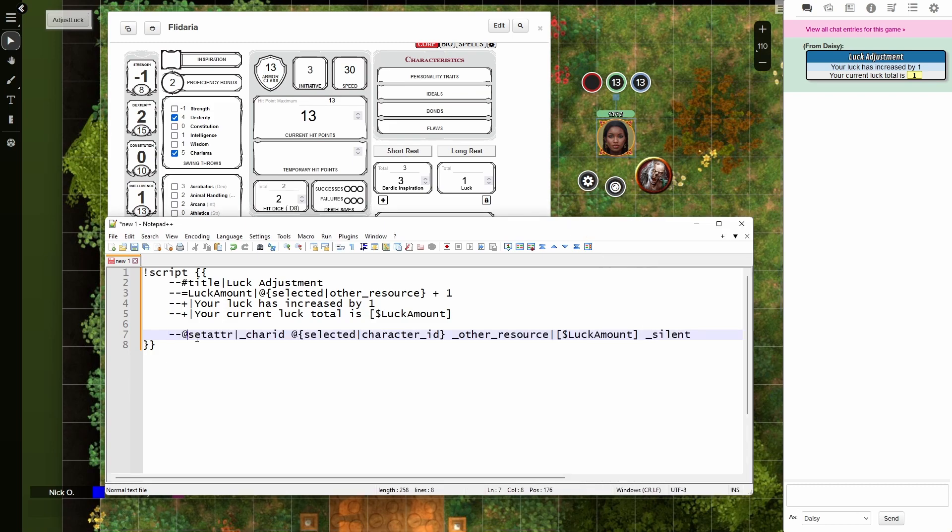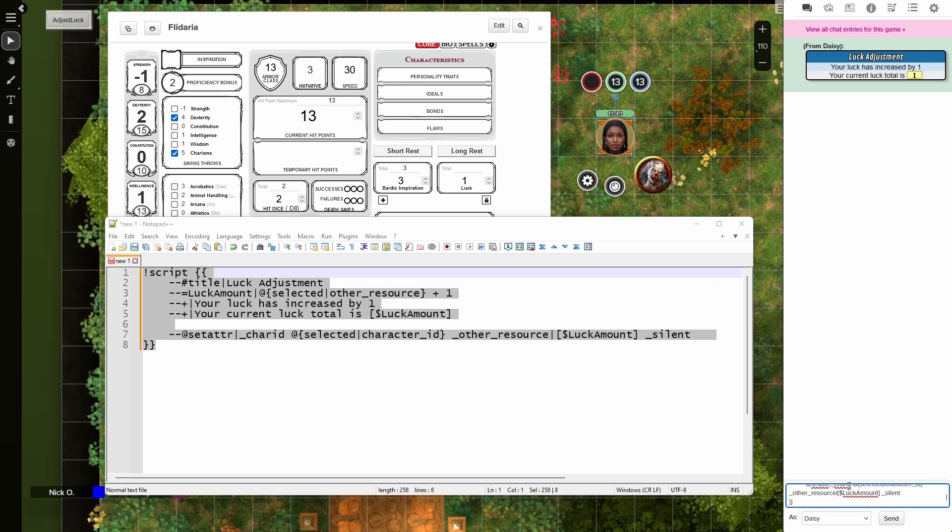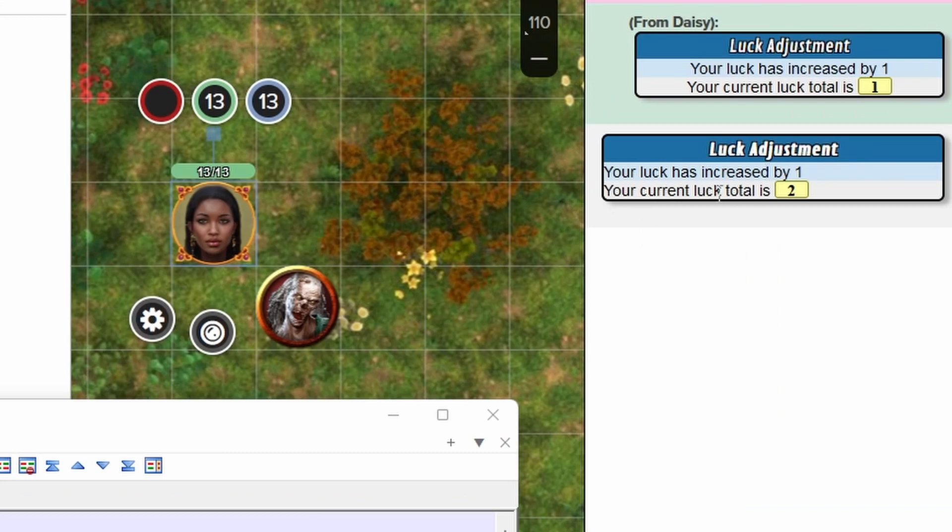The last thing we need to do is run a ChatSetAttr command to actually update the value on the character sheet. That uses `--@` — which is how we call other scripts in Scriptcards. We send the character ID of the selected character to ChatSetAttr and set the other resource value to the value stored in luck_amount. The silent parameter at the end tells ChatSetAttr not to display its own message, since we're already displaying that information in the script card. If we run this now with our character selected, we see our luck has increased by one and our current luck total is two — it's all working.